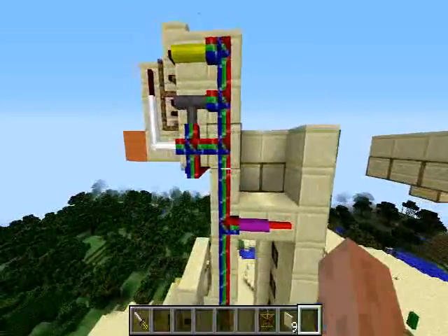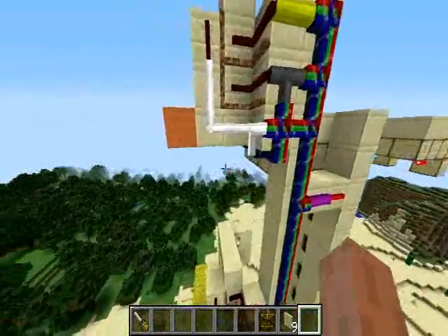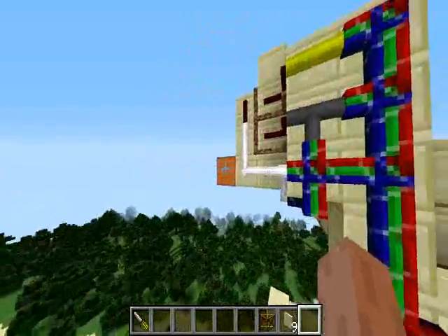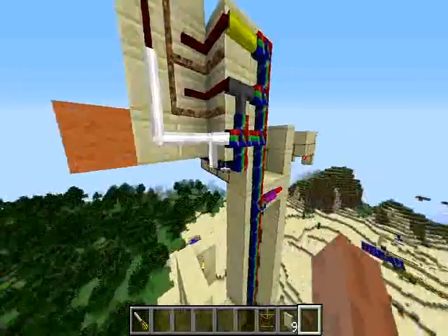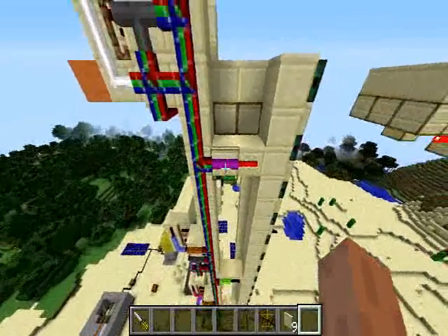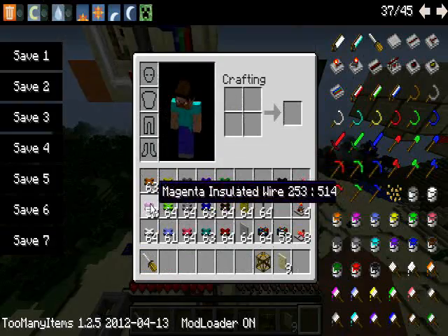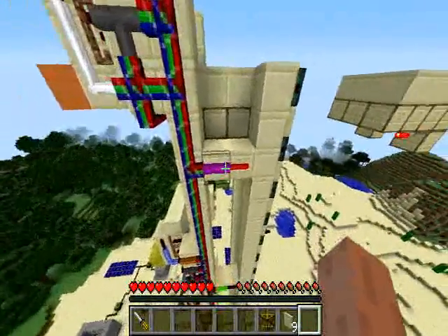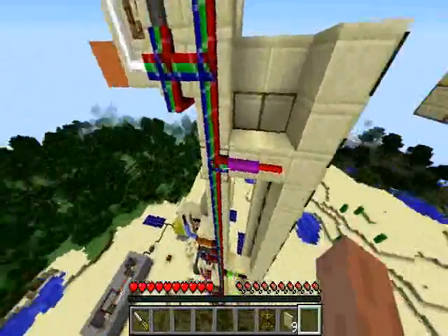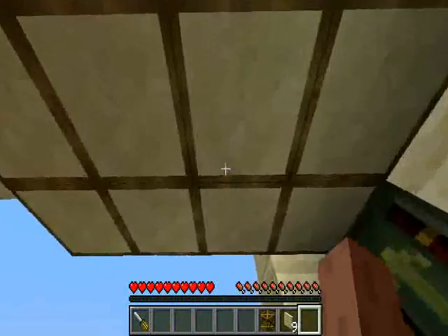Second, the wiring. Every level has three different colors to identify. This is the first floor, this is the orange floor, purple has a magenta indicator — this is where the indicator, the NAND gate, gives the signal.